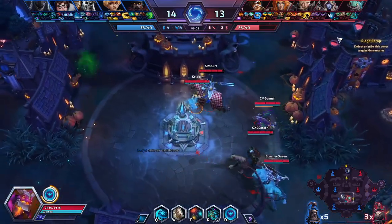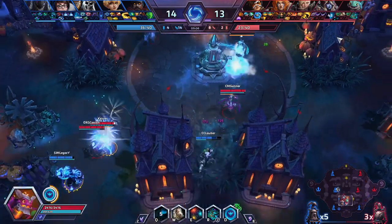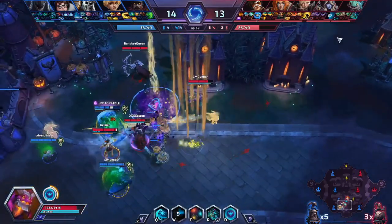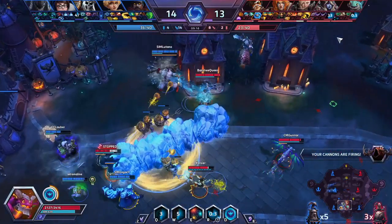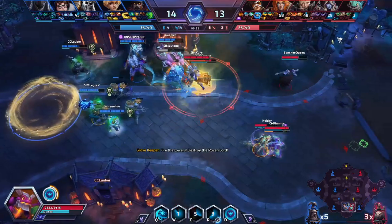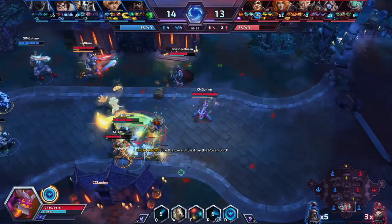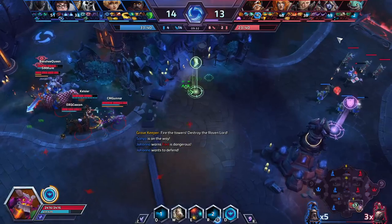Was there anything else in the patch that seemed impactful? The Falstad W build looks really strong — I played some Storm League games today but it's bugged right now. You can stack W on minions, which makes it kind of like perma-Banshee. I played one game against it and it was pretty strong. There's also that Tyrael thing going on, which I expect will be fixed by the end of the week.